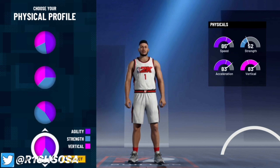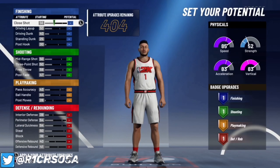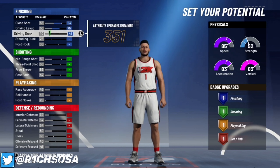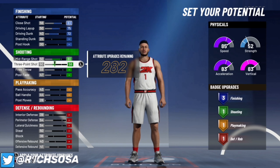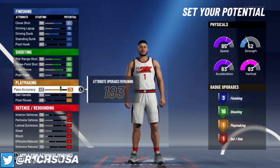For the physical profile, the fourth one is my favorite because of that vertical — don't sleep on it, it's what makes these builds more overpowered than normal. For finishing, put the close shot to an 83, the driving layup to a 75, and max out the driving dunk for 3 finishing badges.